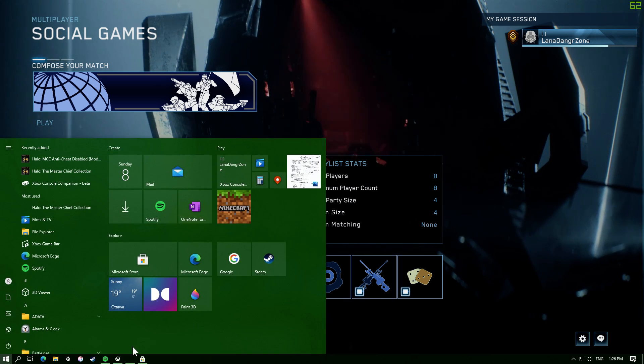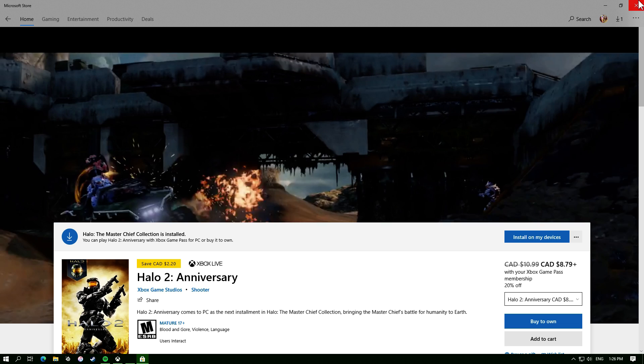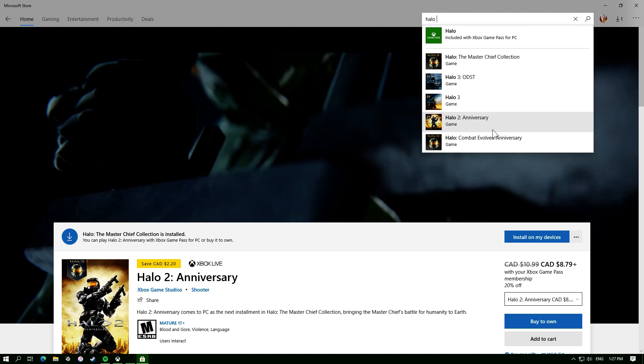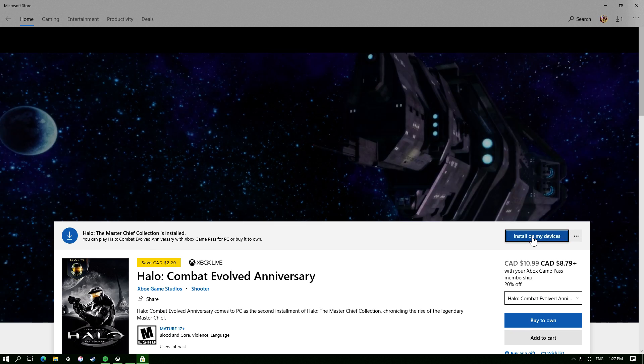So what you're gonna do — click the little button. Seems stupid, but you go over to the Windows Store and then you're going to search the Halo that you're missing. Search Halo and then click install. It should work; if it doesn't, doesn't matter.